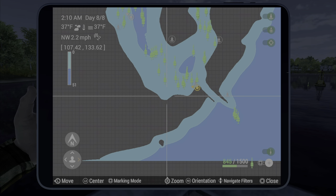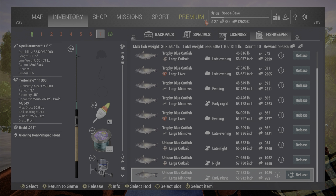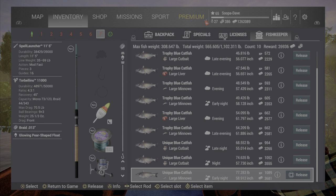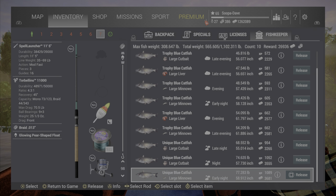I did do a practice run and my practice run was 556. Now keep in mind I didn't move and I didn't switch hooks — I didn't move once for a brief time, but that was it. Otherwise I was basically using that number one spot I was showing you guys.